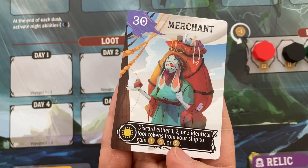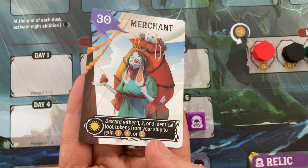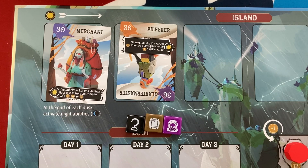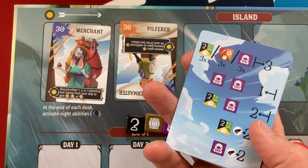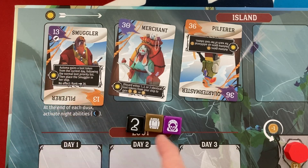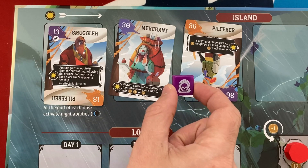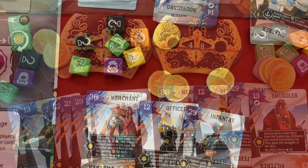Day 6 - final day. I'll play the merchant to discard my two swords - I already got bonuses for those - and the pilferer goes before the automa. One good and one bad - automa plays second from right, their smuggler. They grab the hook for four money. I throw away my two swords for four more money, but the pilferer takes the remaining loot so I'm stuck with the relic. My brawler cancels that out though.